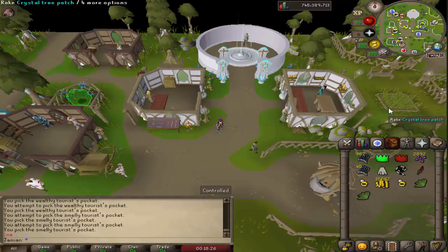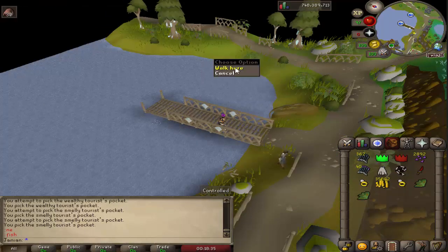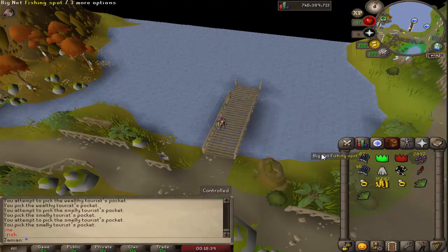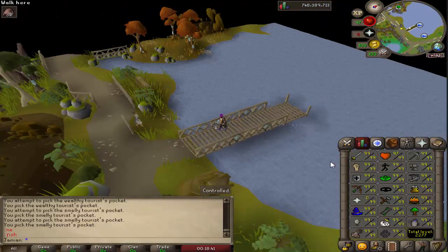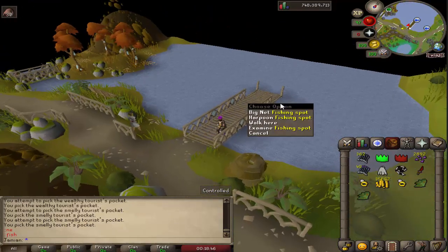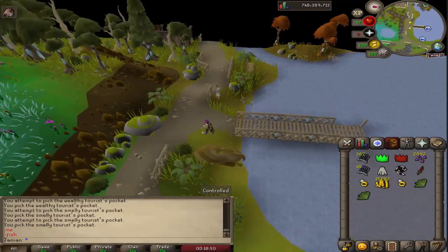Fixed some fishing issues. This fishing spot right here should work again now. There's a banker here now. And then there was an issue where you had to have two Strength levels to fish sharks for some reason — that was kind of weird, but that issue is no longer there. You should be able to fish sharks if you have 76 Fishing and a harpoon.